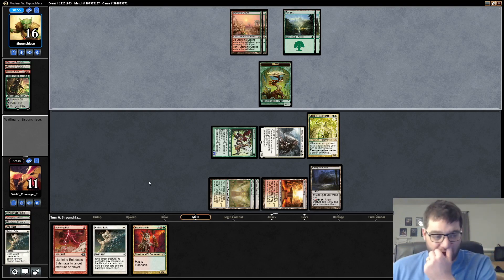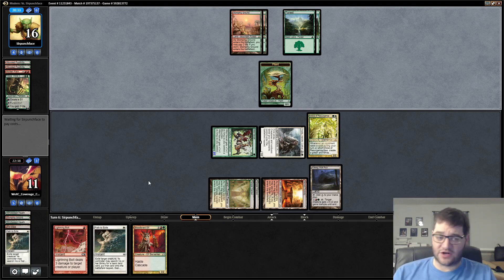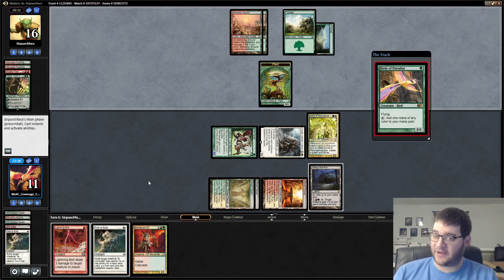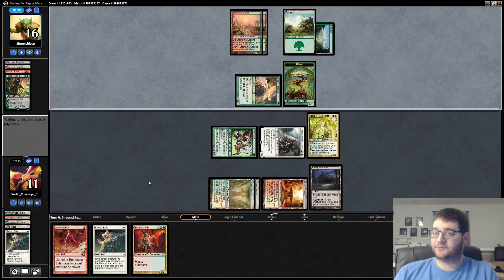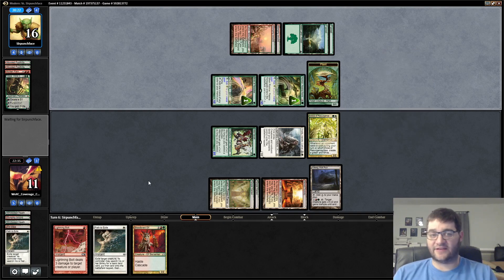This Voice of Resurgence is pretty good. It jumps in the way if something trades with a Bloodbraid Elf, and then leaves behind a pretty big body. Even if we do have our own Bloodbraid Elf cut off by a land destruction spell, we'll have Lightning Bolt and Path to Exile — we should be able to beat down our opponent pretty decently. If we draw a land we can cast, hey, maybe we can path our own creature if we need to. Our opponent is playing Rishkar — can't say I expected that. I guess it kind of makes sense with Nissa.